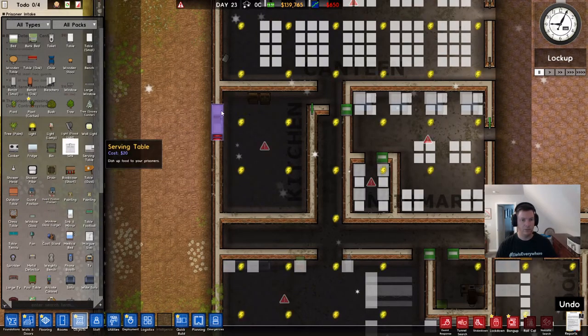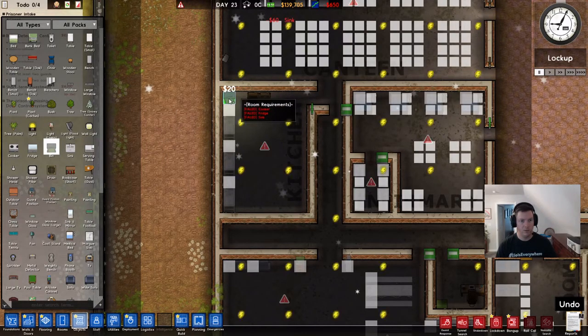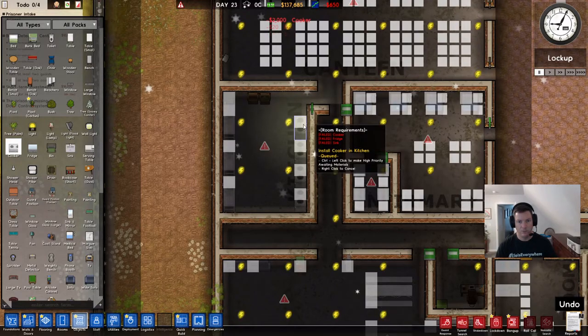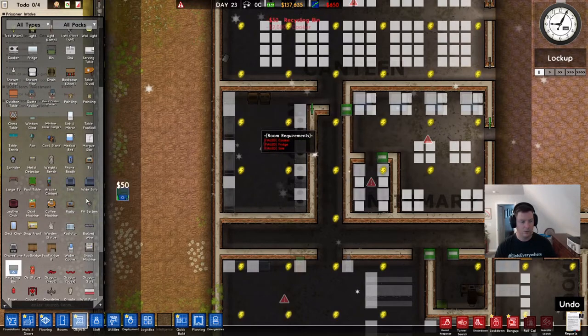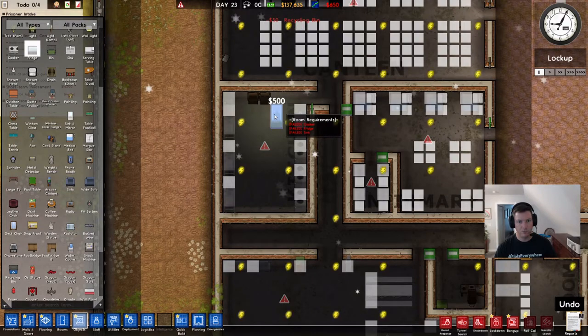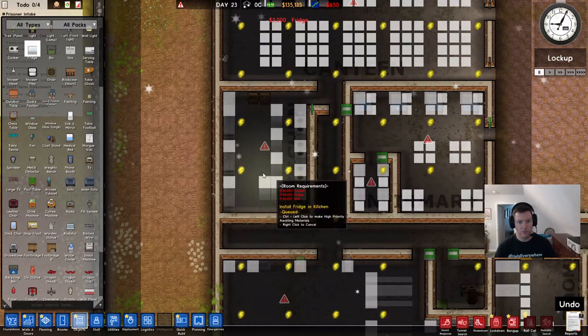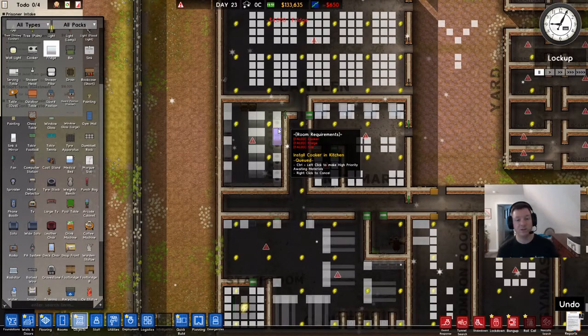This kitchen is a little tight, so let's make sure we start against this wall: one, two, three, and a bin. Let's get our cookers — start against the wall again: one, two, three, four. And I've got room for a recycle bin. Now the fridges will go down the middle. A kitchen that size can feed 80 prisoners comfortably with six cooks, I should point out.